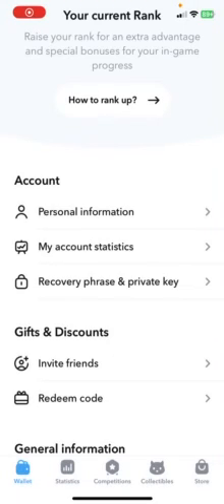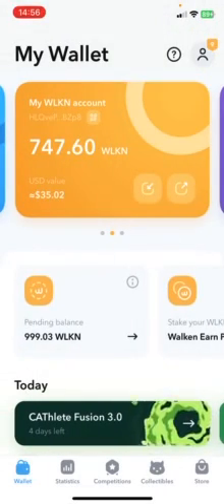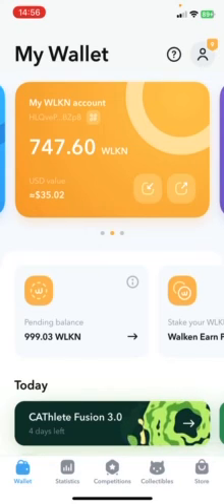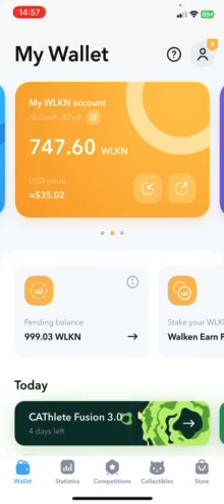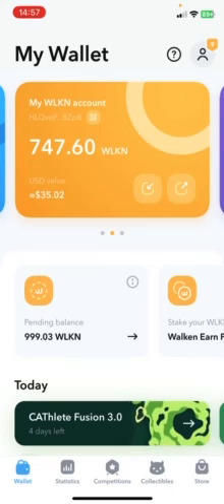Hey guys, it's Move to Earn GVB back again with another video. People have been asking in the comments and on my Twitter about my move-to-earn platforms and which ones I use. So I thought I'd spend some time today just to go through different ones I use. The main three I have are Walking, STEPN, and Genopets. I also have Sweat, previously known as SweatCoin, which we'll discuss later.